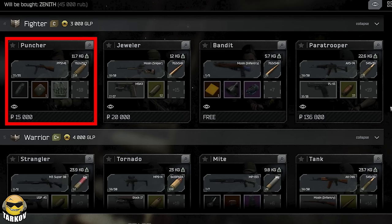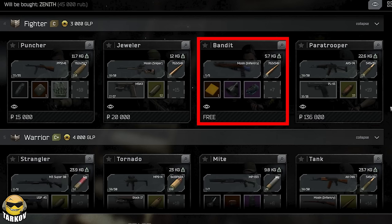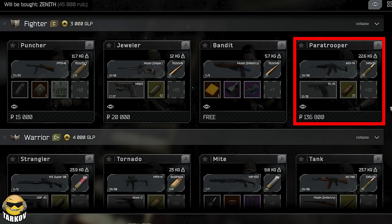Next category is Fighter at 3000 GLP with the PPSH, Mosin sniper with the Beretta shooting AP — so that might actually be pretty good early on. There's a free snub nose Mosin kit and a pretty solid built AKS-74 with the PL-15 also shooting AP with Paratrooper there.